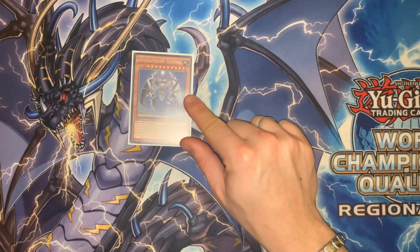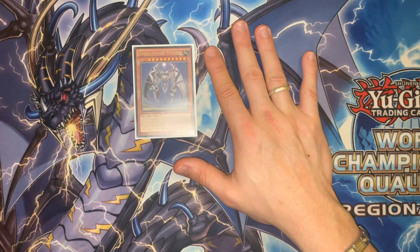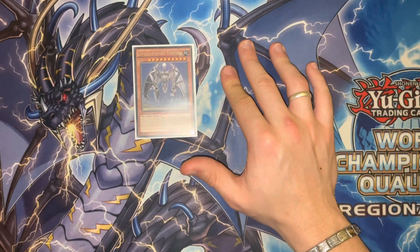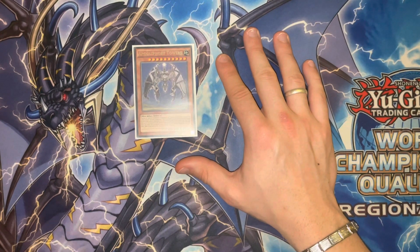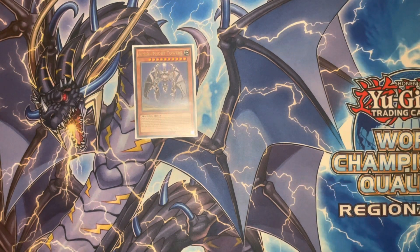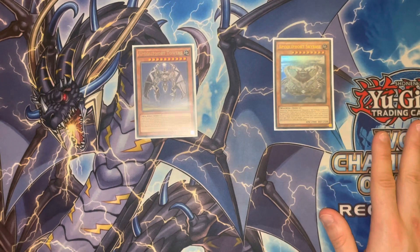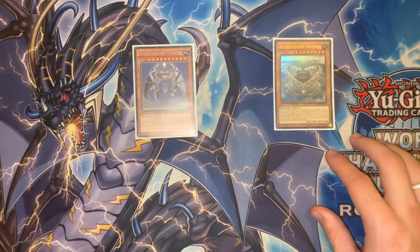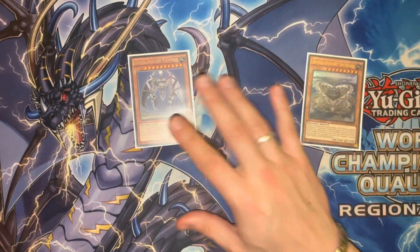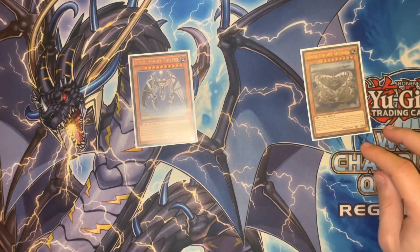For our two tower monsters, we have Clefort Tower himself — so good they named him after himself. He's unaffectable by spells, traps, and monsters that are level or rank 10 or lower, and every single turn he sends one monster from the field or your opponent's hand to the graveyard. We're also playing one Clefort Sky Base — same protection, except it's a Change of Heart every single turn. We're only playing two because they're difficult to summon turn one; it's more of a late game thing where you summon them and secure the game from there.